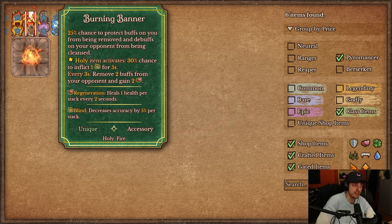Lastly on Burning Banner, every three seconds you remove two buffs from your opponent and gain two regen. So there's lightsaber synergy — that regen can convert into temporary blind. Removing two buffs is kind of extra. If you don't play lightsaber with it, this is more of a utility piece that just protects buffs and debuffs, removes more buffs, and gives regen.